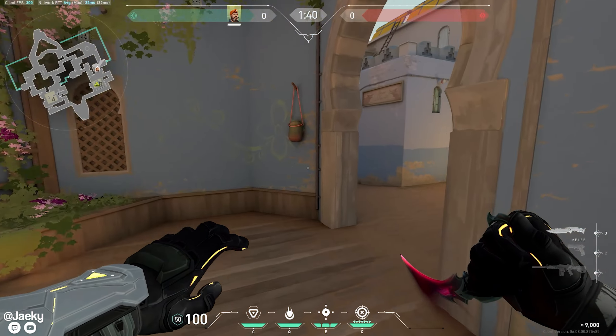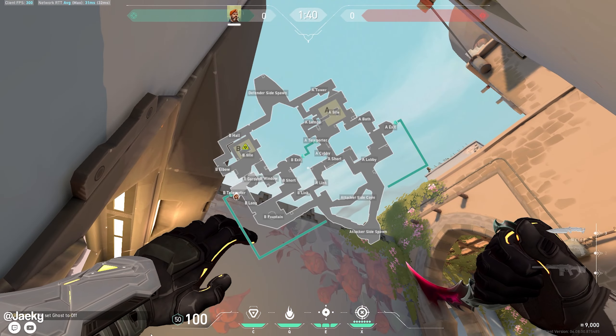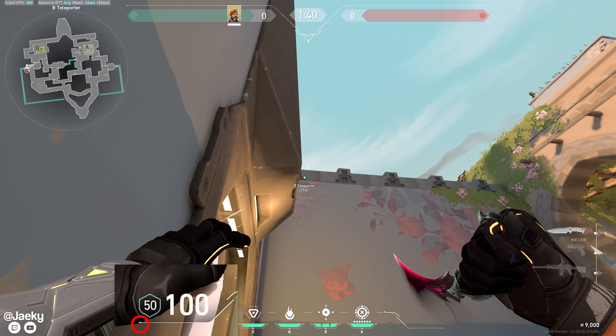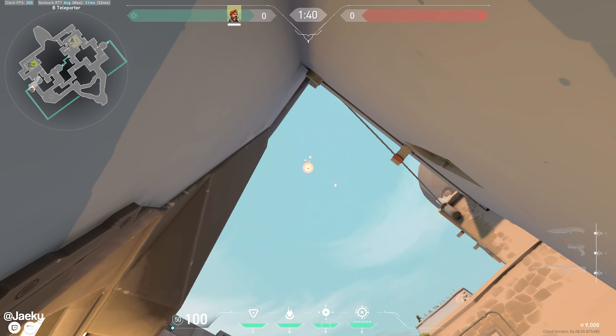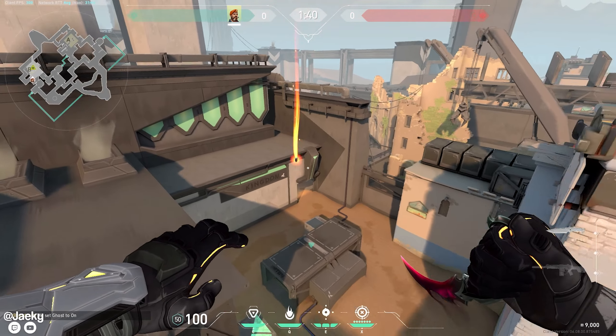Moving on to the B site mollies. This is how to molly back site B from long. Go into this corner next to the teleporter, then use this part of your health UI and aim it at the corner of this dark section on the wall. That will land back site.